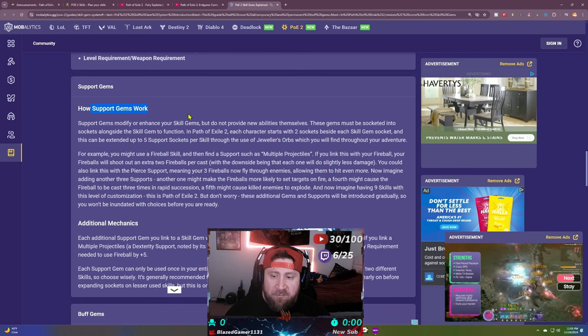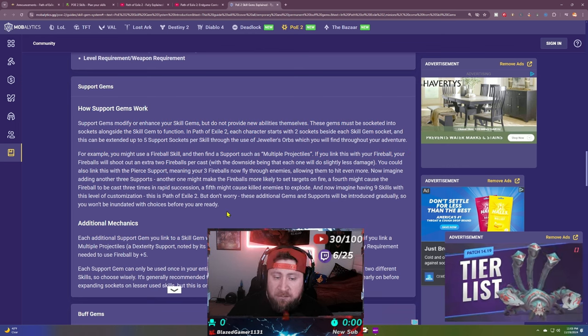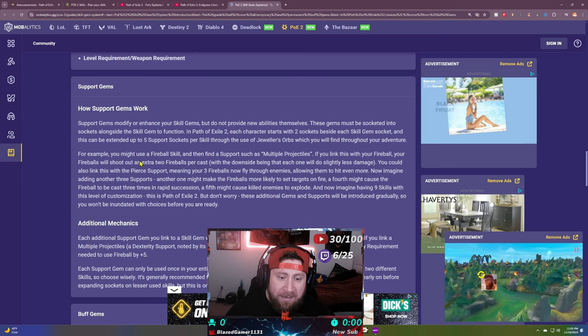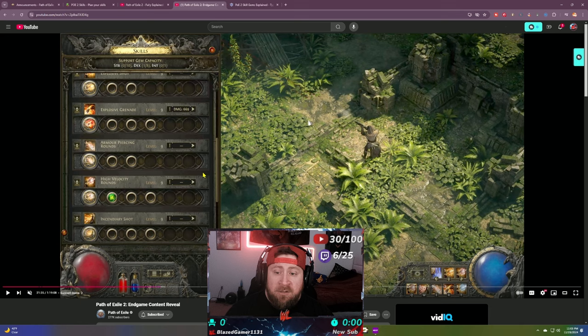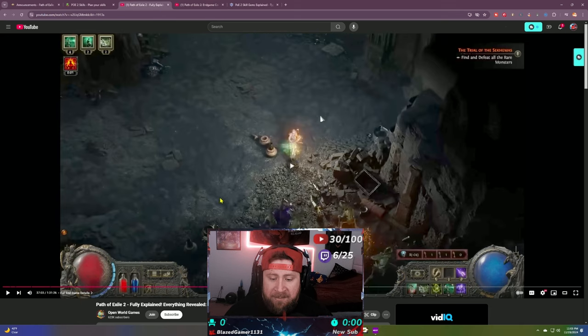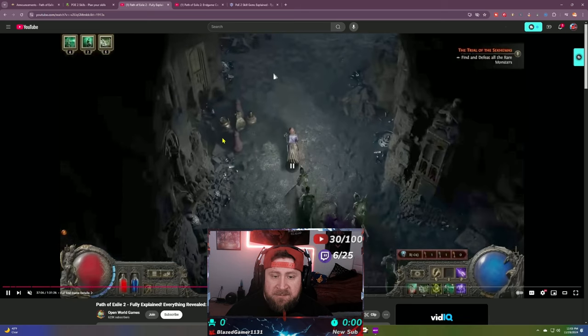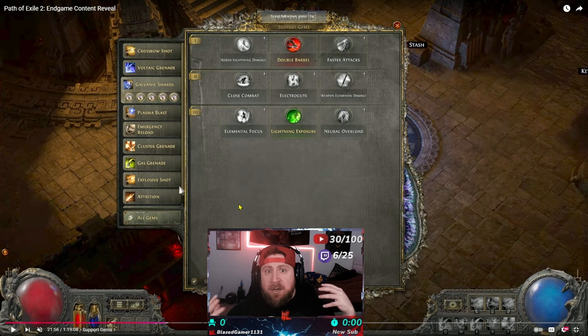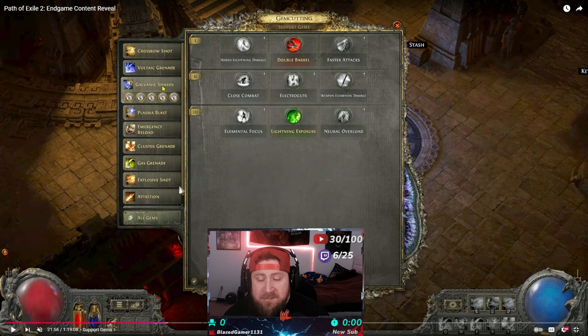Support gems work the same way we already saw — using fireball with multiple projectiles causes one fireball to turn into three. There's a wide variety of support gems that work well with any skill. What's really great is that when you look at a skill, there is a support gem recommendation section. For new players especially, this helps figure out what support gems pair well with a skill like galvanic shards.